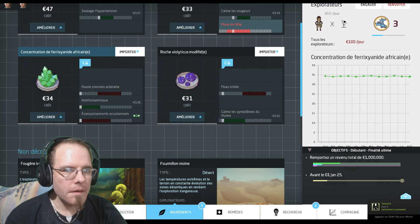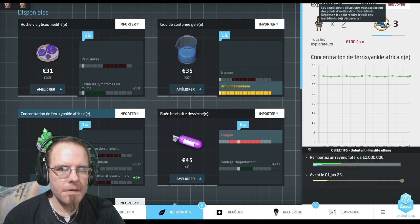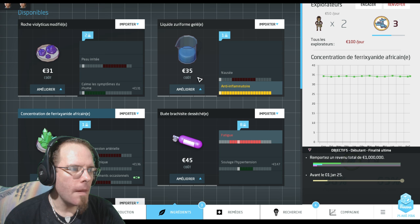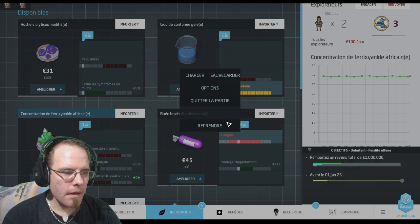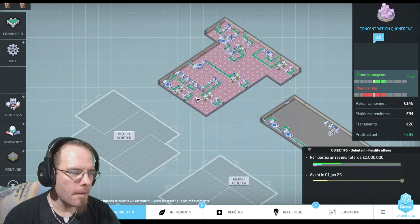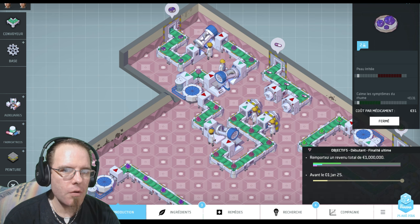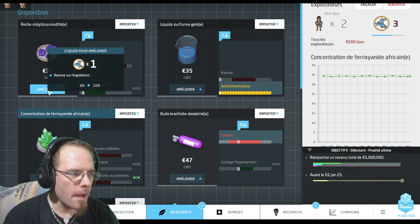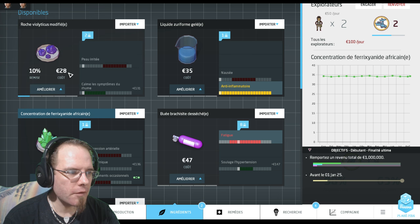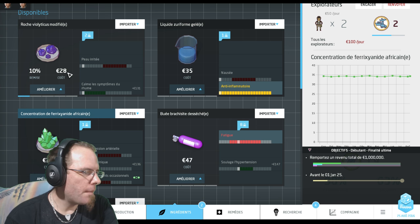Au niveau des ingrédients, vous voyez que j'ai trois points. Les explorateurs vous rapportent des points d'amélioration d'ingrédients dépensés pour réduire le coût des ingrédients déjà découverts. Ça veut dire que je vais mettre ça dans les ingrédients que j'ai déjà mis dans des chaînes de fabrication et ça va faire baisser leur coût d'achat. Par exemple, la roche Violeticus modifiée : si je fais baisser ici le prix, le prix de 31 va passer à 28. Ça me permet d'économiser sur les produits primaires pour faire une meilleure marge.